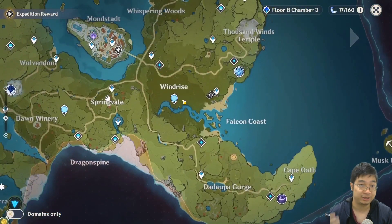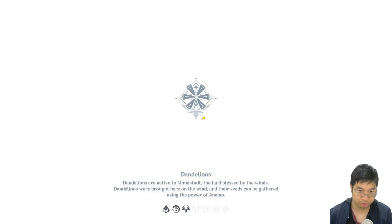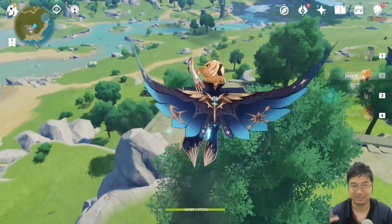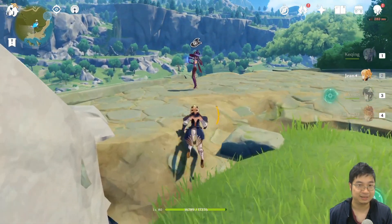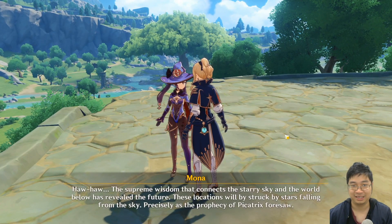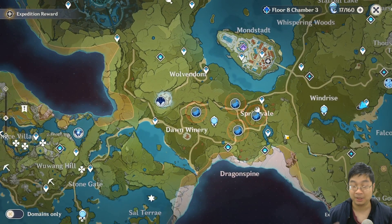Once you've collected rewards from all four locations given by Mona, come back to Mona again and she'll give you four new locations. I wanted to confirm new locations unlock before showing you this so I cover everything. Speak to her, go to Astrology, and she'll find you four more locations in different positions on the map. You can repeat this again for more farming and more excitement gathering energy.